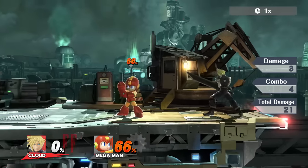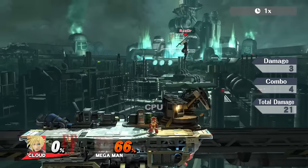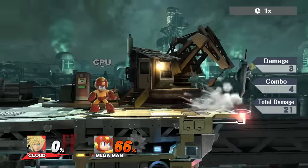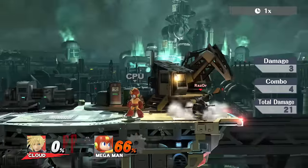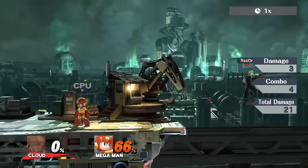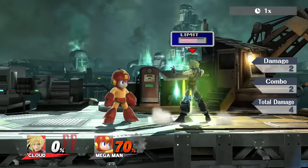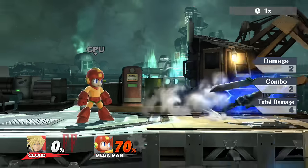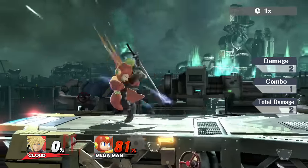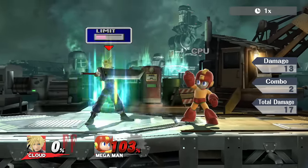I would say he's the second most gimpable character in the roster outside of Little Mac. His jumps are of course better than Little Mac's, but he has zero horizontal recovery with his up special. You can gain some horizontal movement with your neutral B — it will move him a tiny bit forward if you already have momentum going that way. Otherwise not so great, but with the limit break you can make some pretty insane recoveries, so definitely use that to your advantage if at all possible.